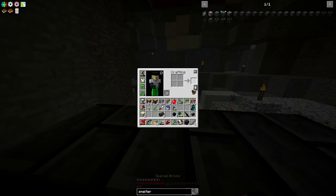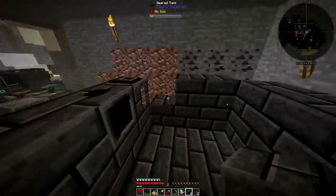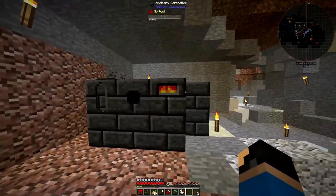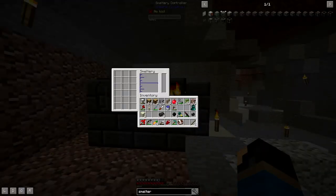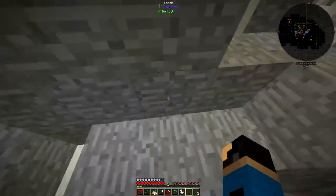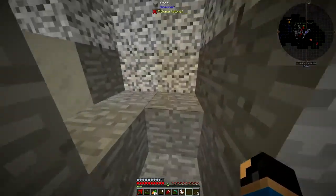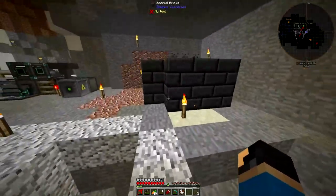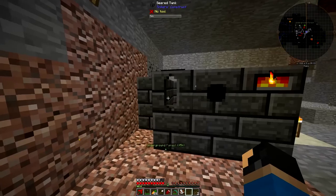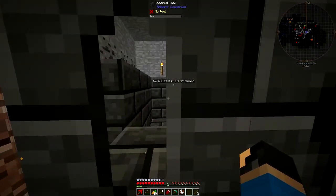I'm going to have to go get more seared brick. And that should be the smeltery - there we go. Now that we have the basic smeltery built, basically I need to go down and get a bunch of lava. So in order to get a bunch of lava, I need to make a couple buckets.